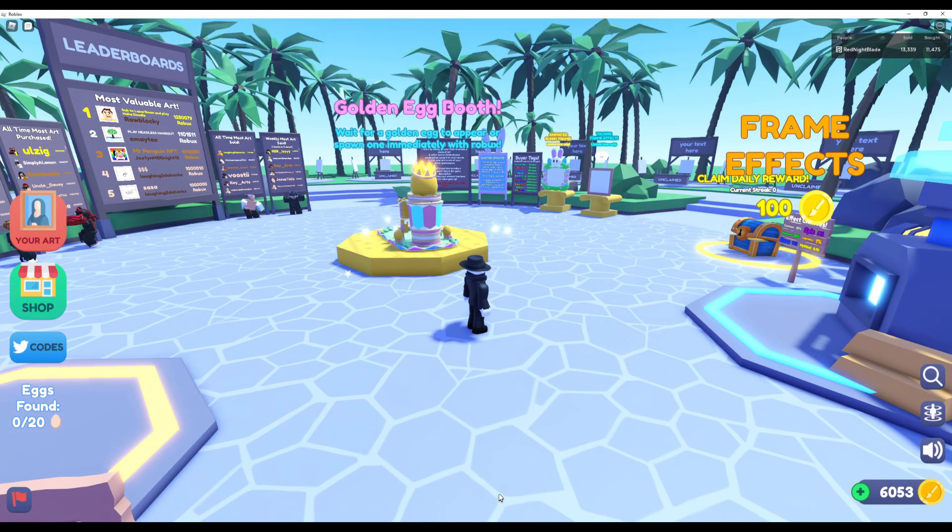I see one over here. Nice, oh here's one. There's another one - 18! Two more, two more. Oh, I got it! You've unlocked the Easter booth! Let's go, okay, let's check it out.